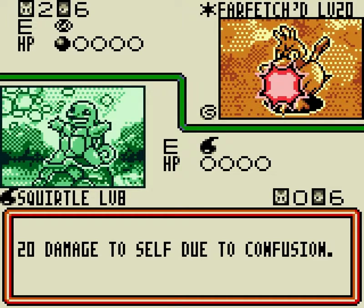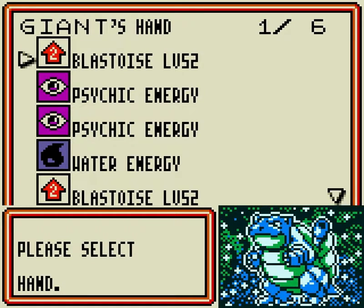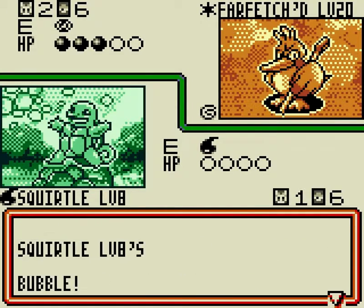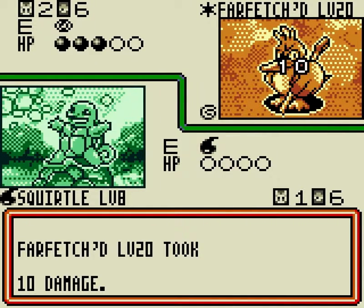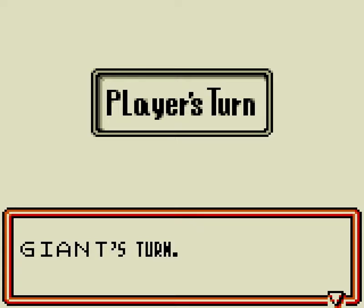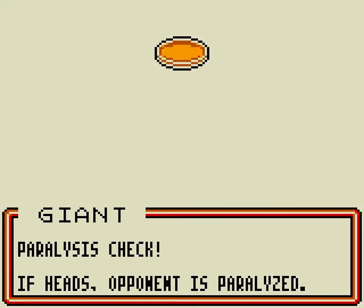It literally does nothing but confuse yourself. It serves no benefit whatsoever — I have no idea why that card exists. So I guess we'll attach this to... I don't know, we'll hang on to it. We may not get another Water Energy for a little while. Unfortunately that Paralysis did away with its confusion, but we'll be able to knock it out this turn anyway. Let's put another Squirtle down just in case and knock this thing out.